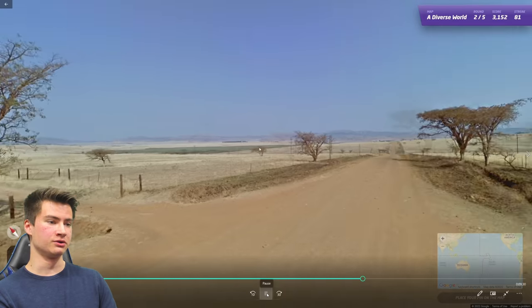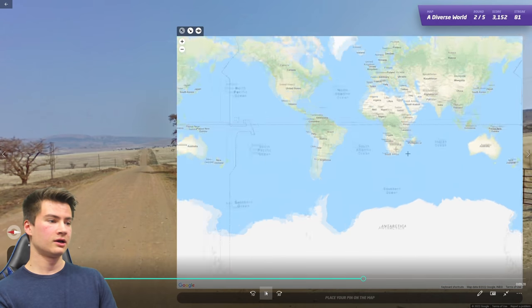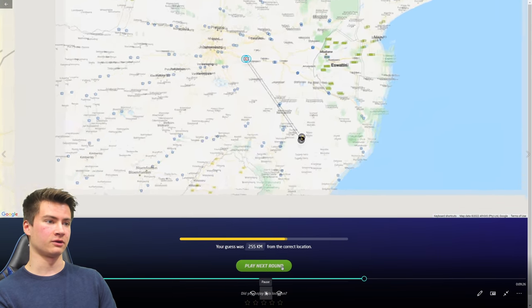Round eighty-two has Gen 2 coverage with a very Savannah-looking landscape. Using the people to your advantage combined with all those clues confirms you're going to be in South Africa.